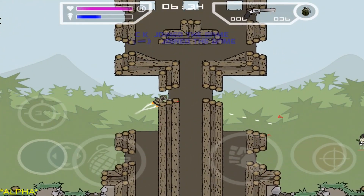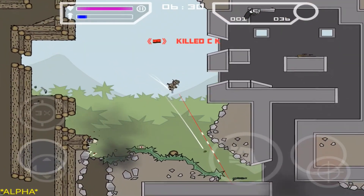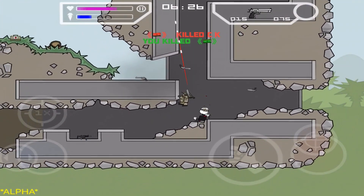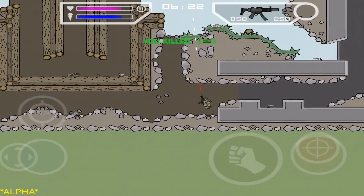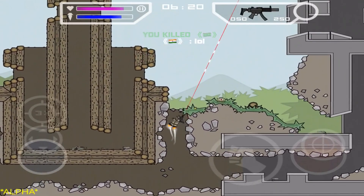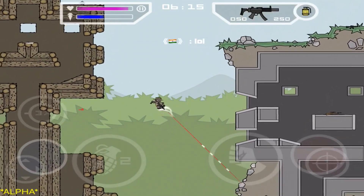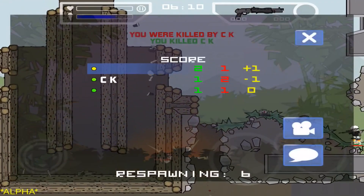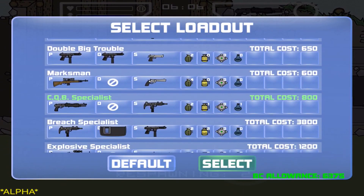Sup guys, it's Crypt, and I'm here with a new video. This is the Loadouts Part A Update for Main Militia Classic. If you guys don't know how to get this, if you're on Android, just update it through the Google Play Store. It's version 0.2.0. Version 0.2.1 is coming out soon for bug fixes, and Part B is going to come out soon — it's going to be a lot better than what it currently is, but I'm going to do a little showcase for you guys.